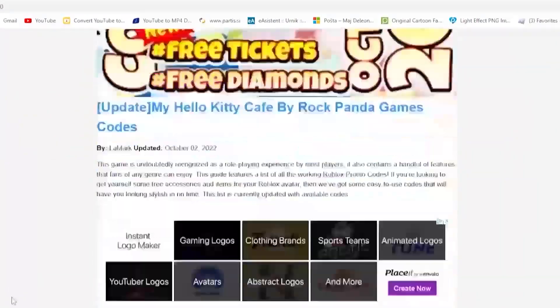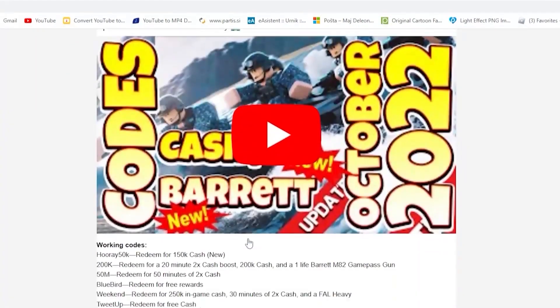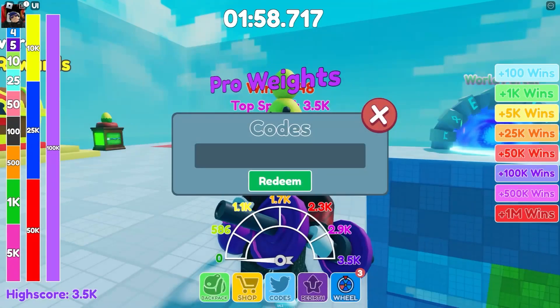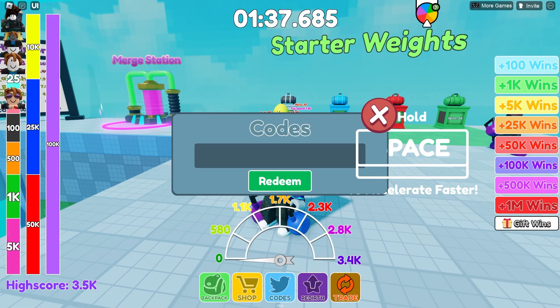Check out my app that I created just for you guys where you can actually get codes faster than ever before, especially if you're on mobile. In order to download it, press the link down below or go to the Google Play Store where you can download my app called Roblox Codes.